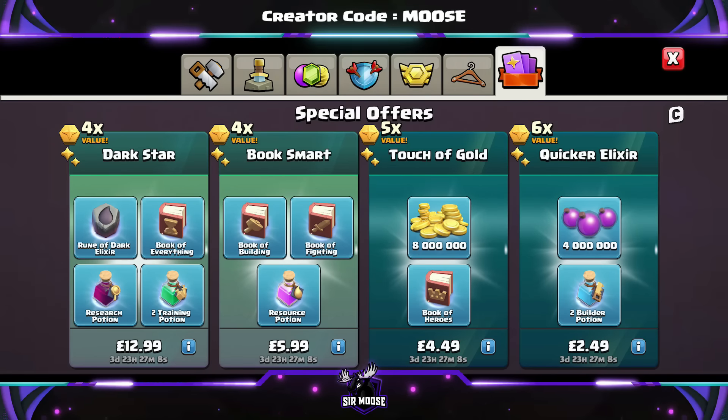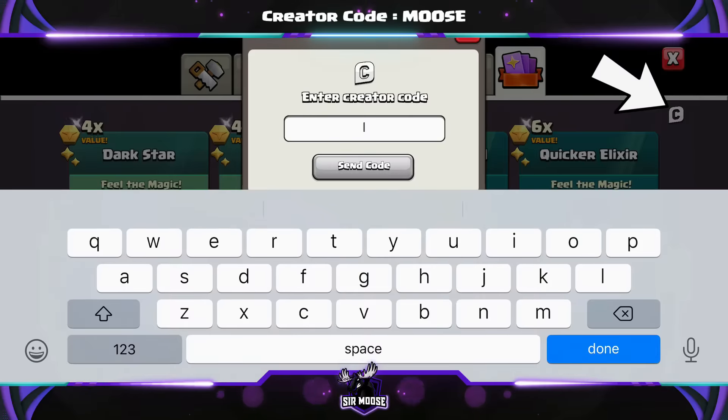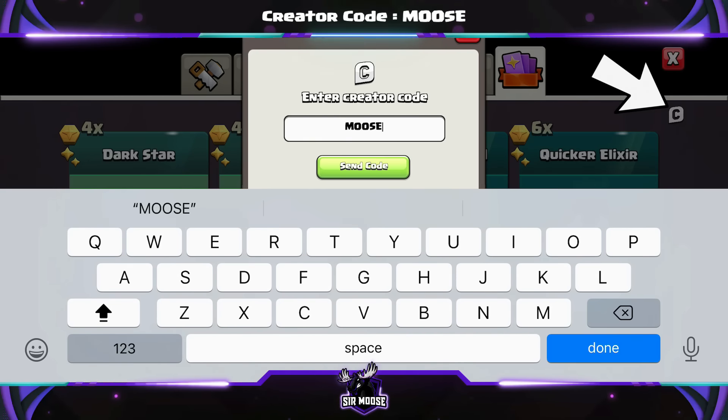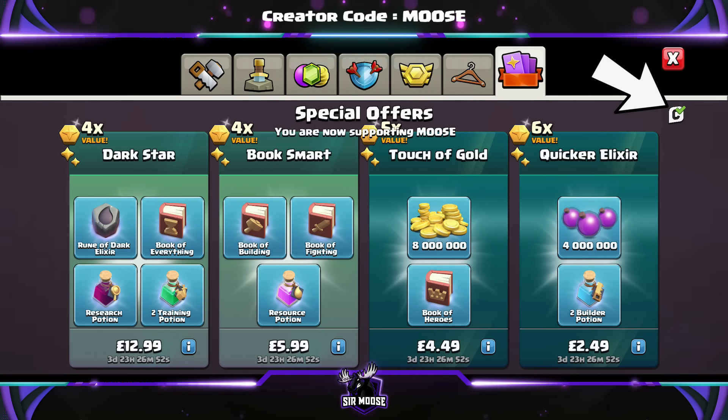Quick reminder on this channel — we've got something called a Creator Code. That's where you can help support your favourite content creator in-game by using their code. There's a Creator Emblem in the shop, top right-hand corner, and you just input your favourite content creator's code. Our code is CODEMOOSE. Any support would be amazing, and you do need to renew it once a week.